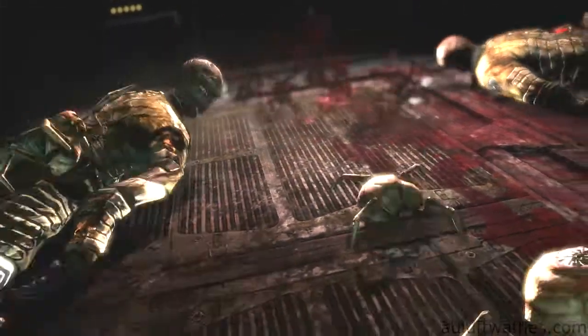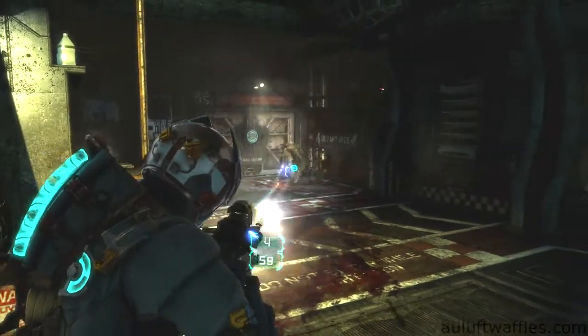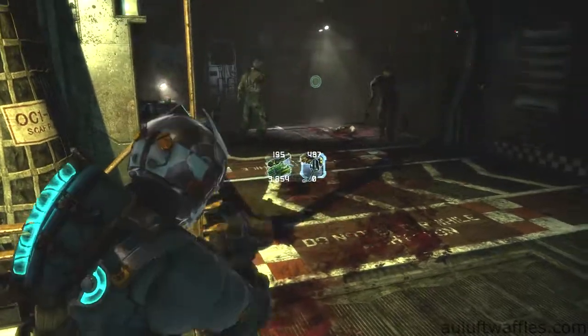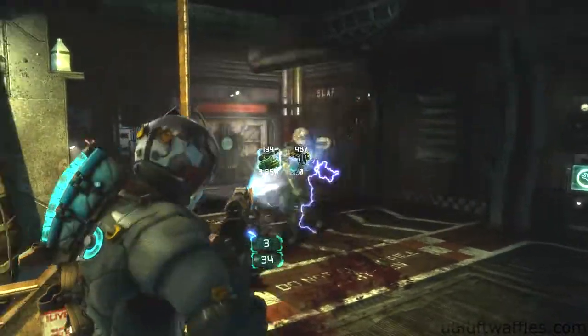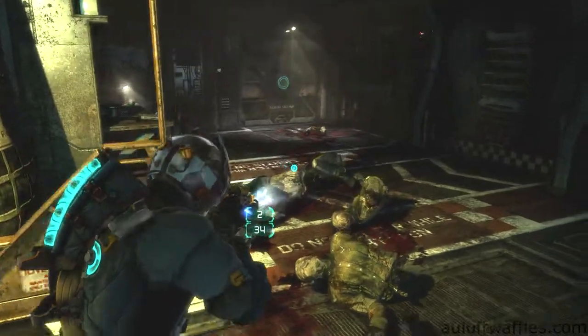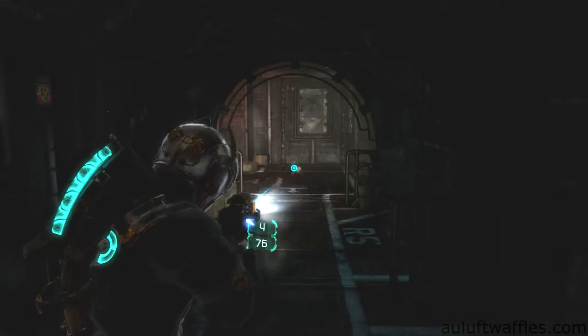In the next room you encounter crawlers that bring corpses back to life. They die in one hit so be sure to shoot as many of them as possible before they enter a body. There are only two bodies in the room which you will have to take care of since they are inhabited in the cutscene. It is best to use a fast automatic gun to take care of the crawlers. When you exit this room more crawlers will come out of the vent ahead.